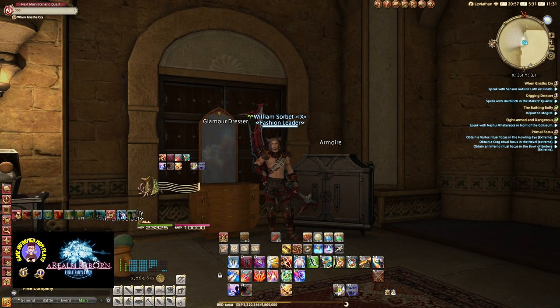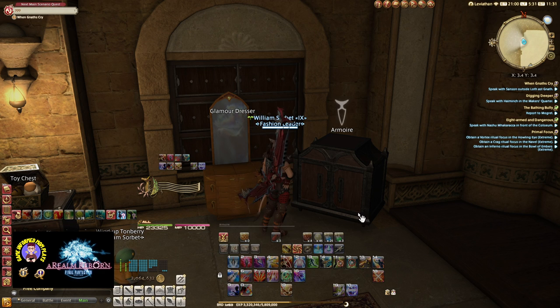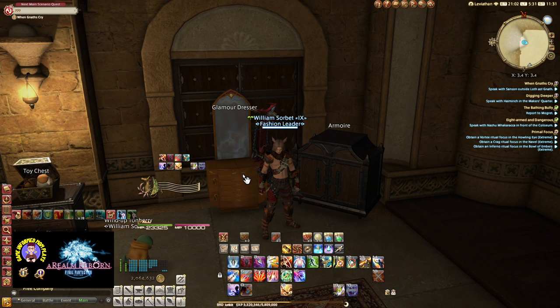In any city where there is an inn, you can find an armoire and a glamour dresser — right behind me here. Cities with inns include Ul'dah, Limsa, Gridania, and eventually Foundation, among others. You can also find them in your Grand Company Barracks, which you have to have unlocked, but that's only in Limsa Lominsa, Gridania, or Ul'dah. The inn is usually at the Adventurer's Guild, though not always — the one in Foundation is a bit different. Either way, they're at the Adventurer's Guild or at the barracks.